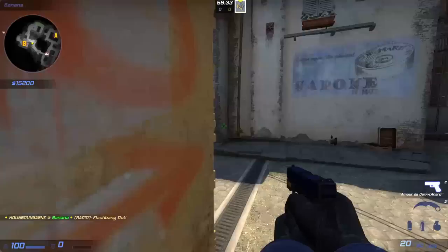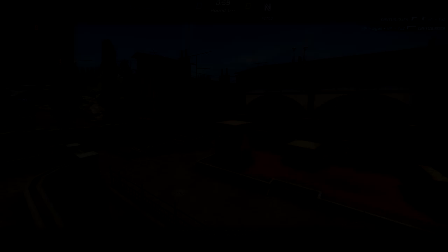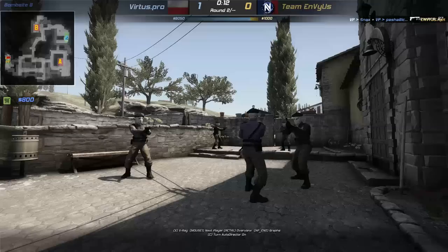If only the French had gone back just to try to secure Banana — they don't have to commit, but if they at least take control to the car level — Snax would have called a rotation and instead of four CTs holding A on site, they would have had to face three. I think it's quite interesting to notice how Virtus Pro played it. I wonder if they hadn't intended to destroy NVS's pistol round, and that might very well be the case.